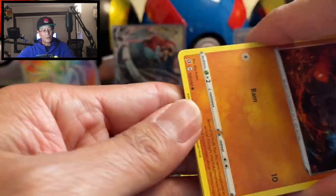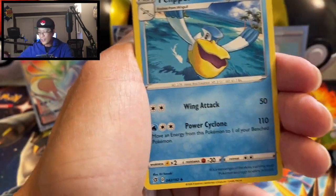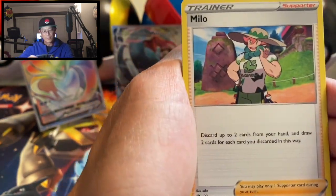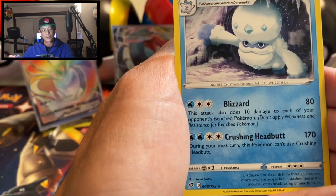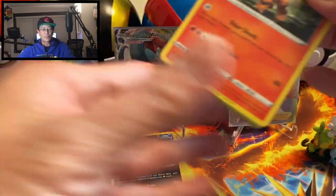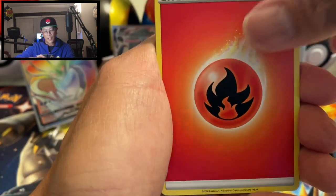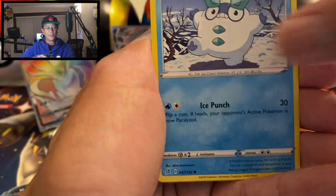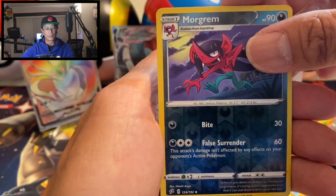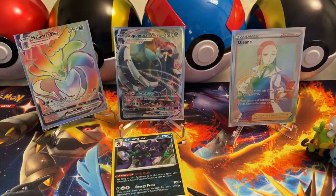I don't think I've pulled two rainbow rares in one video before — amazing! Pelipper, Palpitoad, Milotic, Rolycoly, Stunky, Clefairy, Voltorb, Nosepass, Binacle reverse holo, another Galarian Darmanitan regular rare. Last pack — hoping for that secret rare Boss's Orders! Fire Energy, Hawlucha, Indeedee, Charjabug, Growlithe, Dreepy, Snover, Binacle, Galarian Darmanitan, Morgrem reverse holo — and the last card is Whiscash, non-holo. That last blister was a dud!